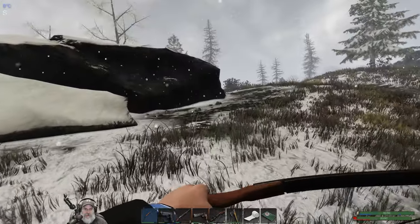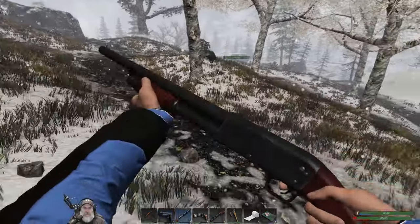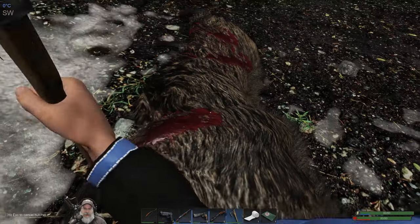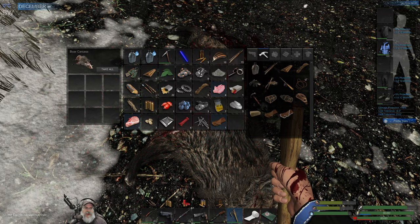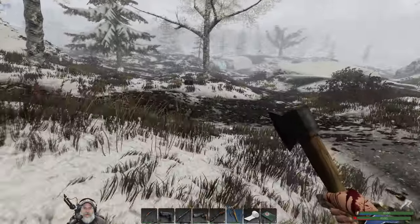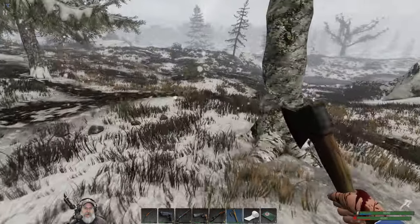He's getting kind of close to the big hunter base just over the hill, so let's just hit him. There we go — he should give us a nice decent amount of fat so we can make more stuff. Yeah, three pieces of fat — very good. Okay, we need to start heading back because I'm running out of space and a little bit uncomfortable about firing my shotgun so close to these guys.